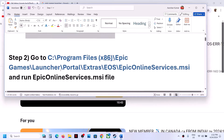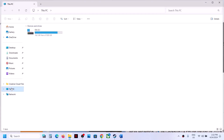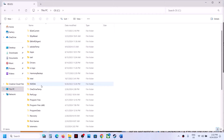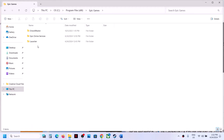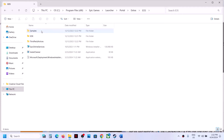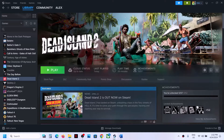The next step is to go to this location. Open File Explorer, go to This PC, open C Drive, then Program Files (x86), open the Epic Games folder, then the Launcher folder, then Portal, then Extras, then the EOS folder. Here you can see the Epic Online Services file — double-click to install it. This will take a couple of seconds. Once complete, launch the game and check.